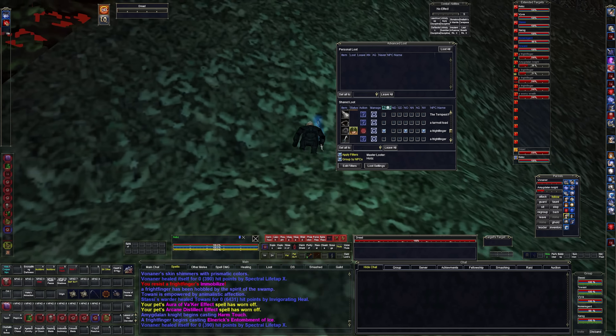All right, we got our instance, we're gonna zone in and get this going. We're inside the Plane of Fear here. What I have is all my pets with G-Hold off, so they're just gonna straight up attack anything that attacks us.